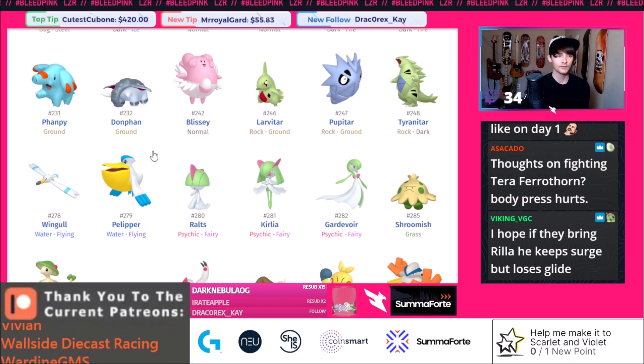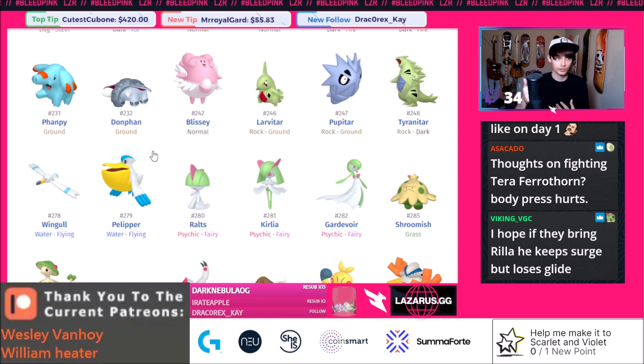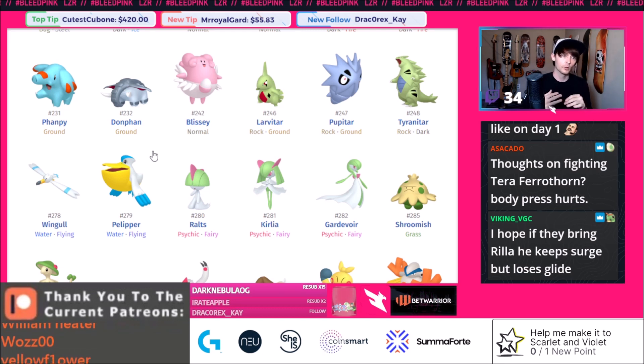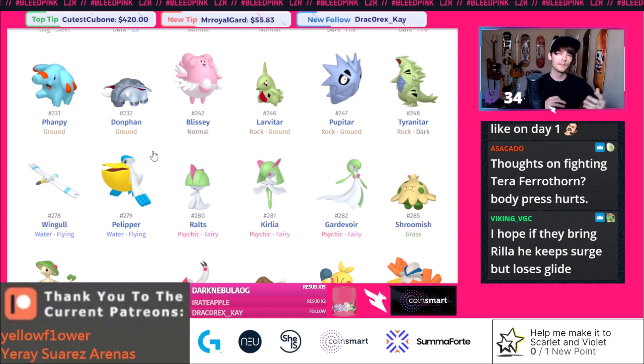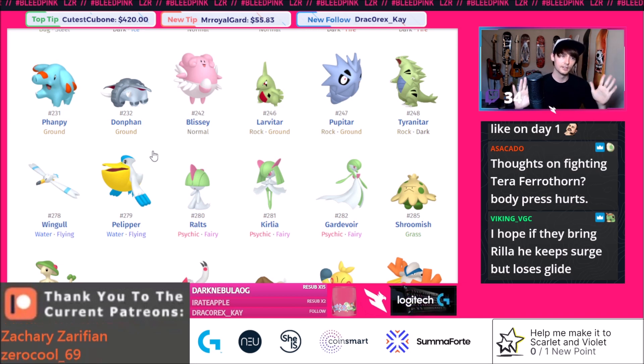I actually don't think they're going to bring a lot of the auto terrain setter mons for phase one — no Tapus, no Pincurchins, no Rillaboom. There's a huge power creep that comes when you add terrains. It's basically like adding a Life Orb to a lot of mons. Electric Terrain, Grassy Terrain, and Psychic Terrain are like adding a Life Orb — a 1.3 multiplier that invalidates a lot of other mons from seeing play. Even if you don't have the moves that work with them like Expanding Force, Rising Voltage, or Grassy Glide, it's still too much power creep.